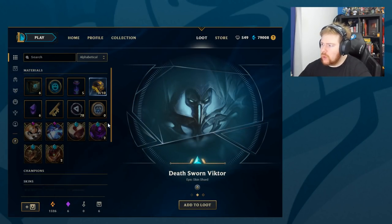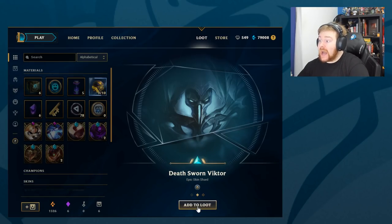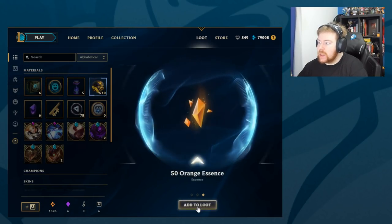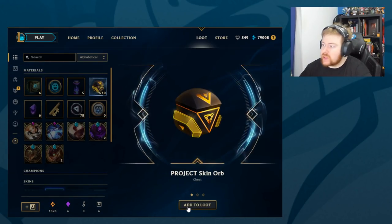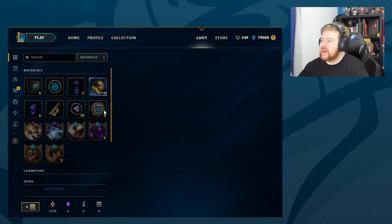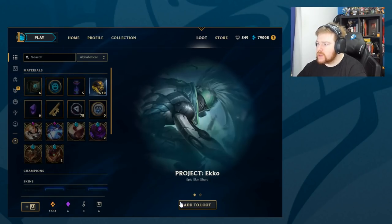Project skin. We got another orb - Deathsworn Viktor. I haven't unlocked that, so we'll get him, and 50 Orange Essence. That's cool. I haven't got that Viktor skin yet. Project skin. Pool Party Mundo and 75. So far, so good.